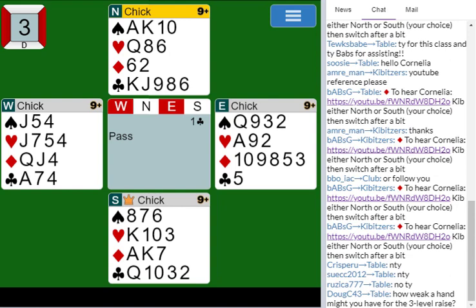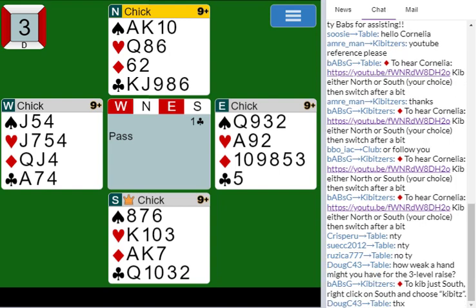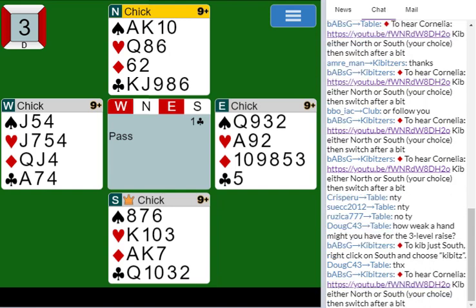The answer to how weak you can preempt is: as weak as you feel like preempting. The more of the suit you have, the higher you can bid without quite as much risk. There's no point count on it — if you want to do it with zero points because you've got nine clubs, feel free. Just tell partner: I don't have a good hand and I'm not interested in bidding on. I just want to play three clubs, and if the opponents bid over us, let them and we'll try to set it. That's the meaning of the three-level bid.